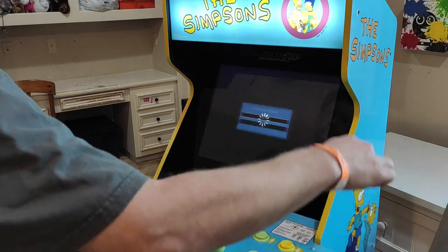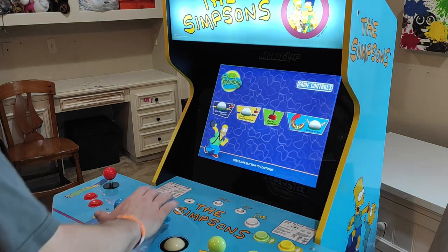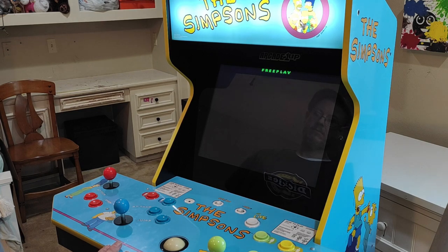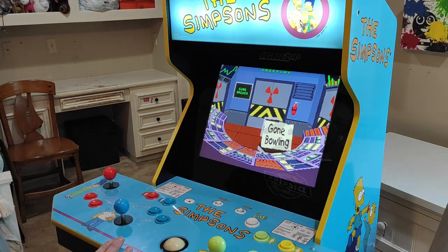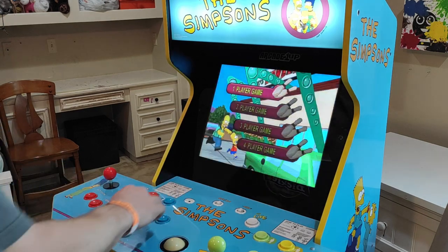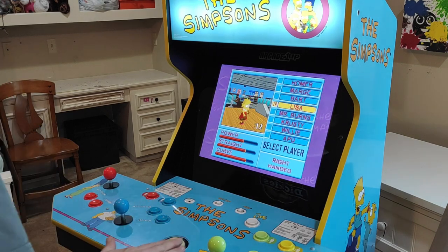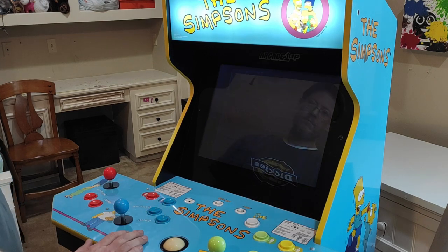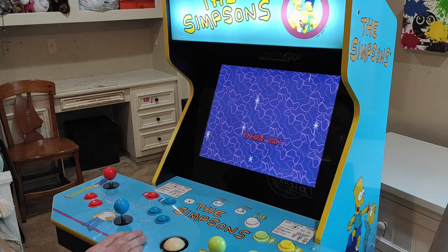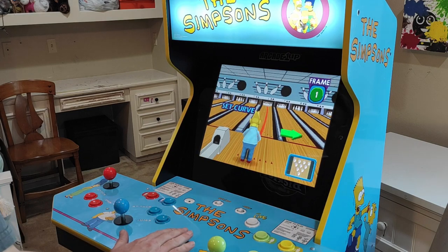The last game we'll demo is the stock Simpsons Bowling. This game is the sole reason I purchased this cabinet. I wasn't able to play it much when it was in arcades, but I enjoyed the gameplay and felt the animation and witty remarks from the characters were great fun. We'll be selecting single player using normal controls, but I'll be selecting the secret Grandpa Simpson as our avatar. As you can see he has some great stats. If you'd like to learn more about the secret Grandpa Simpson easter egg, check out the link above or in the description. Grandpa Simpson plays just like the other characters, so there's no issue using him to wow your friends.